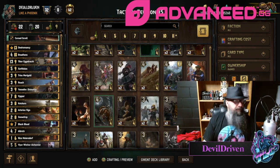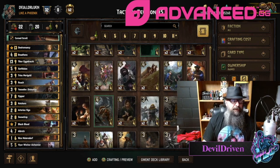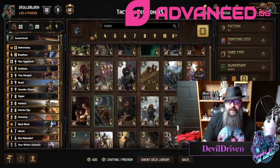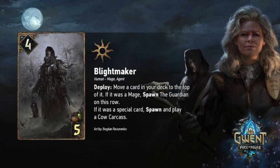I like the card, unsure of how the deck is. The epic card hasn't been revealed yet, so I probably won't put it in the video till maybe tomorrow. But really cool card. These other two cards — I read them incorrectly originally. This Blight Maker art is incredible. It's four strength, five provisions, human mage agent. Deploy: move a card in your deck to the top — if it was a mage, spawn a Guardian on this row; if it was a special card, spawn and play a Cow Carcass.